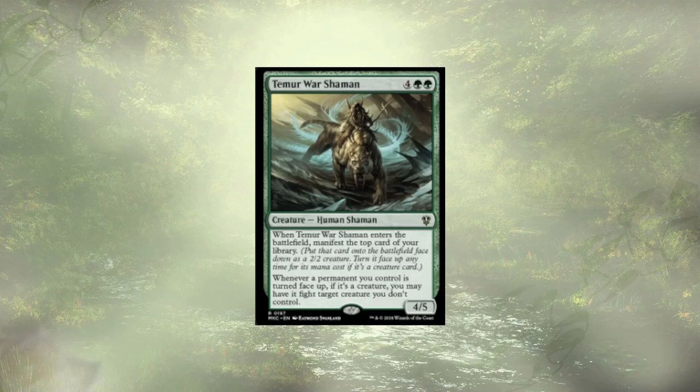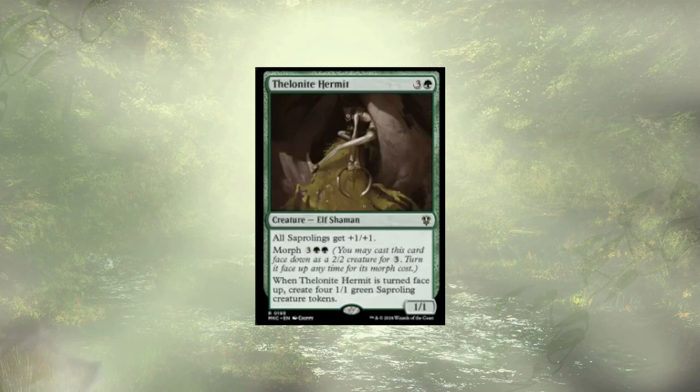Theoblenite Hermit is up next. They flip over, create some saprolings, and also act as a saproling lord. Kind of weird, honestly. It goes with a go-wide strategy, giving us some chump blockers, but it's not great. If we're not flipping, this thing is garbage — I'm not paying four mana for a 1/1 that boosts saprolings when I don't have any other saproling outlets in this deck. We'd be paying eight for a 1/1 and four 2/2s. It's just not for me.